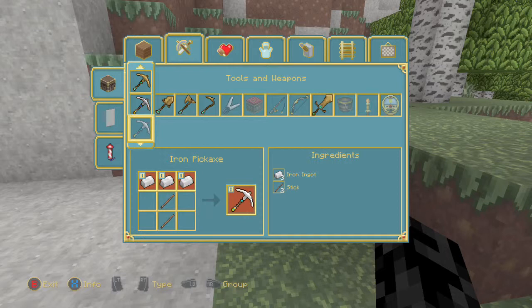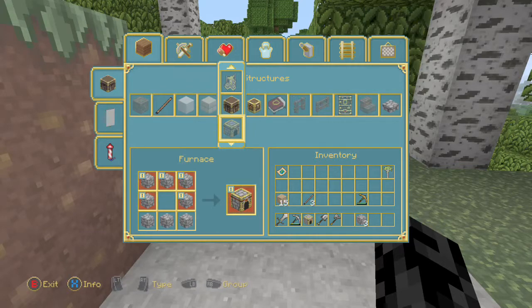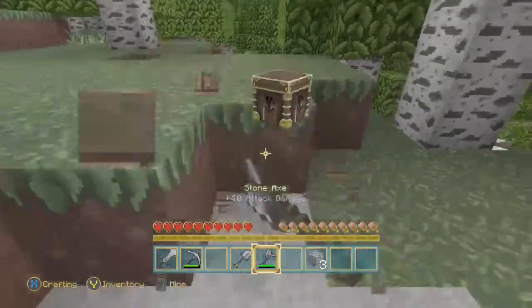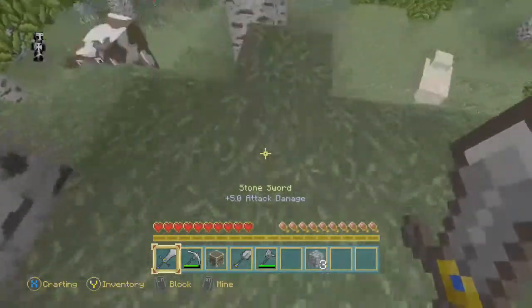For example, you need three iron ingots and two sticks for an iron pickaxe. I'm going to create a furnace because I know I'm going to need that.